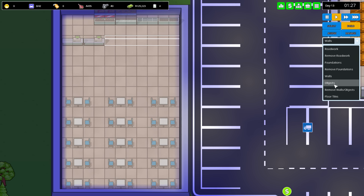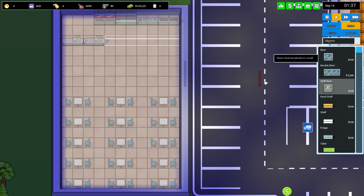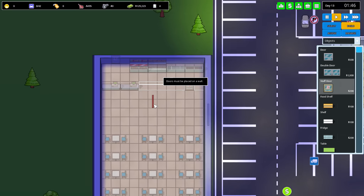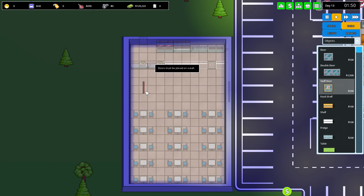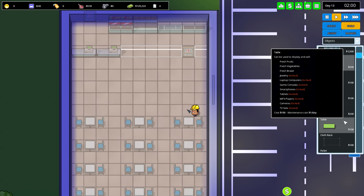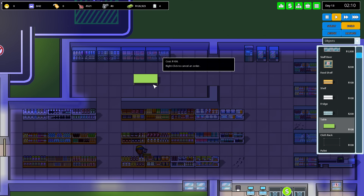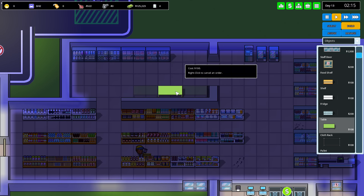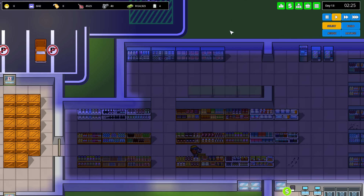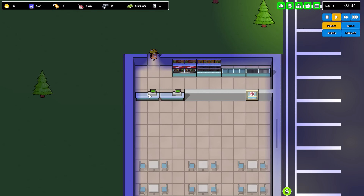We'll continue time, no reason to have it paused. The double door here, and a staff door — we can throw that in the back. Fresh stuff — we can throw some of these back here too. Fresh fruit, vegetables and bread — nice. That'll be the fresh section. That'll be one short for variety — god damn it.